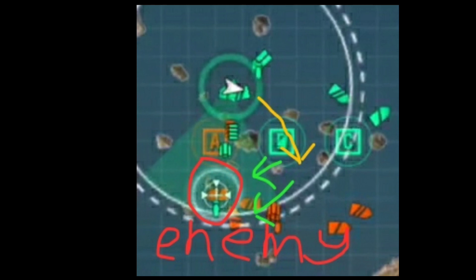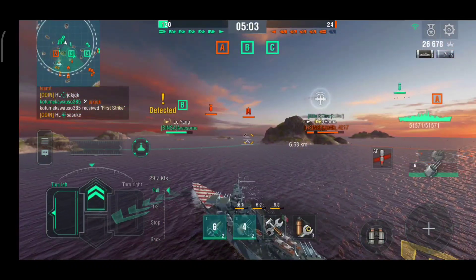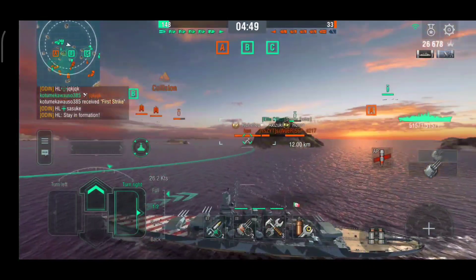Another benefit of the center position is that if my teammates at C need assistance, I can easily turn across and provide help. A center position gives you a chance to shoot across the map, hit enemies showing their broadside, and assist teammates quickly. On this map, Trident, battleships work really well in center positions because gun range covers so much of the map. Now continuing the replay — I'm starting to push towards the center position. I just chunked the Akizuki with 5 shells, dealing decent damage even with AP. Our Lo Yang is in B being targeted by the carrier, and our carrier isn't sending fighters, so I'll push straight into B and hold the cap myself.